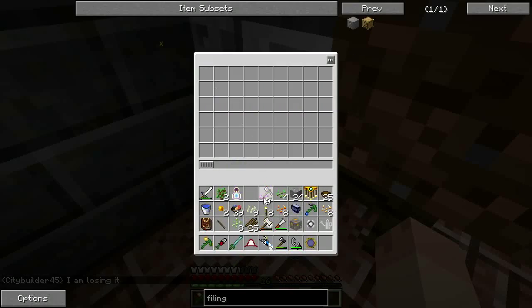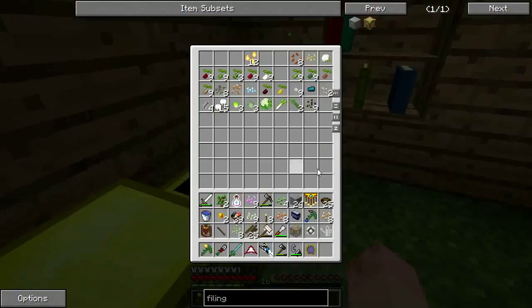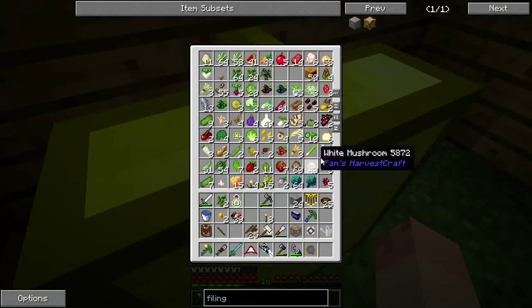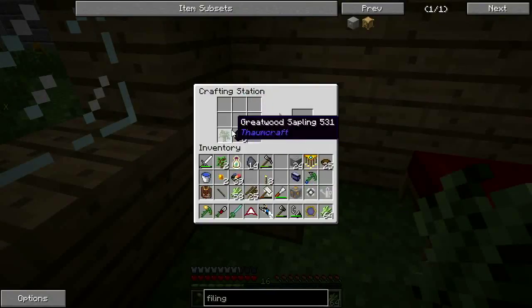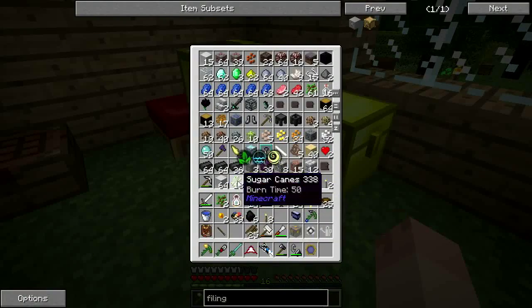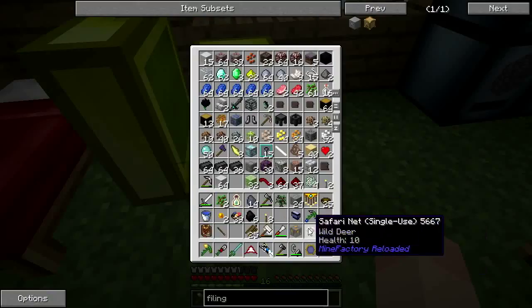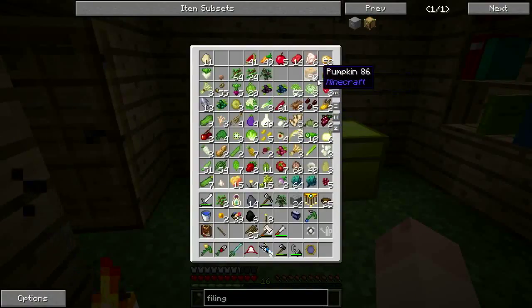Yeah, that's not going to work. I got a filing cabinet, but I don't really need one right now because I do have a lot of space for seeds. I do need a lot of space for the food stuffs. I can figure out one way to get things going — boom, another 13 reed blocks. That's one way to do it, and that gives us a perfect half stack.